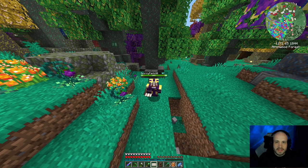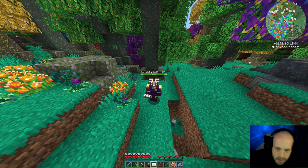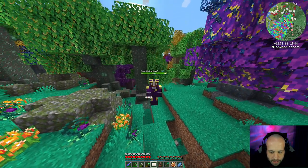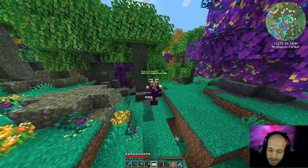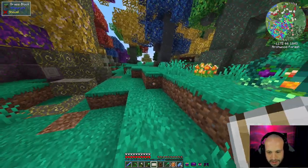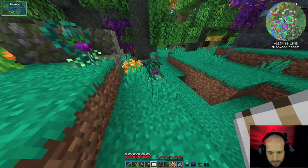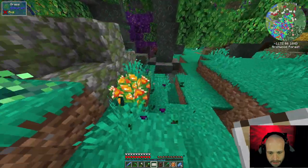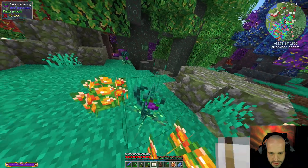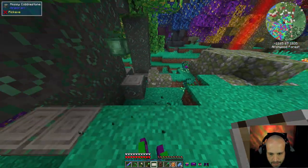Hello everyone, my name is Odinson and this is modded Minecraft Dio of 20, 1.19 pack. We are on episode 33. I'm back, I got my stuff, and now I can get some of these source berries because I'm in the right biome and they are everywhere.